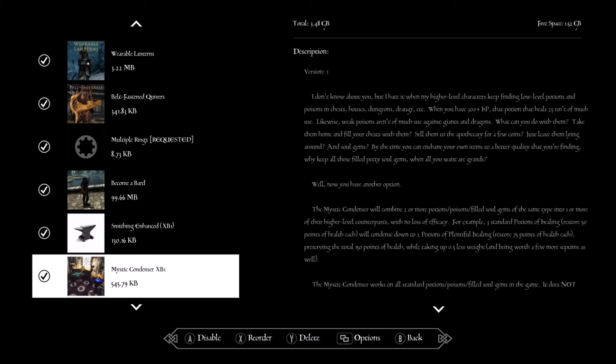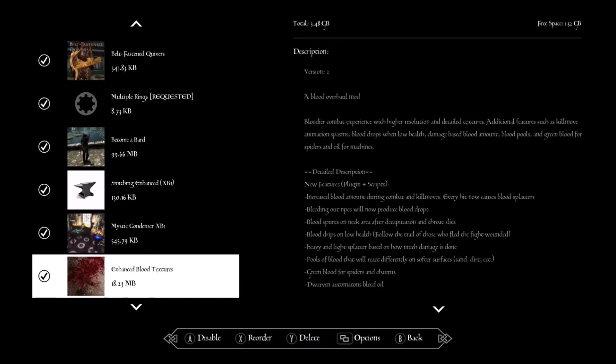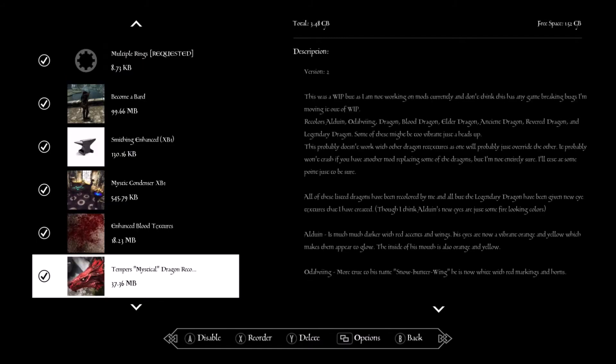Mystic Concoctions — this makes it so you can mix all your small potions together to actually make a larger potion. Especially in later game you usually have a lot of smaller potions, so you can combine them. Enhanced Blood Textures — pretty much what it says, when you're hitting things there is a lot more blood spattering in the game.